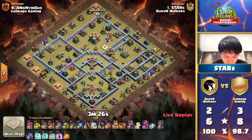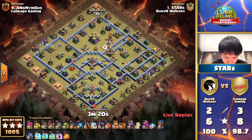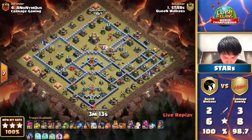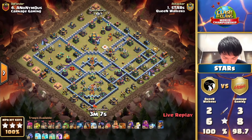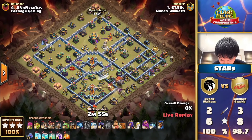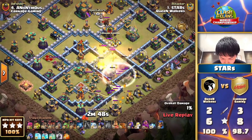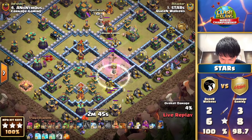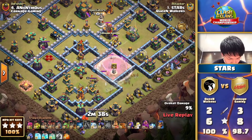Easier said than done — all they need to do is three-star. But on the same token, it is the Queen Walkers — just so impressive. Stars broke down his last attack: he has been crushing bases this weekend going in with the Dragon Riders, but Ice Golems looks like a hero dive alongside the blizzard, exactly what he did in the previous attack. It almost seems like I can say Stars was the MVP from the monthly pre-qualifier, having picked up seven out of seven one-star strikes. The man's name is Stars and he has certainly earned it.